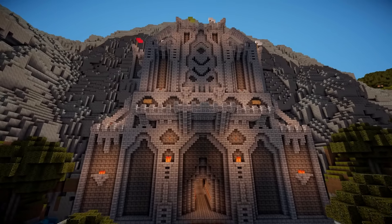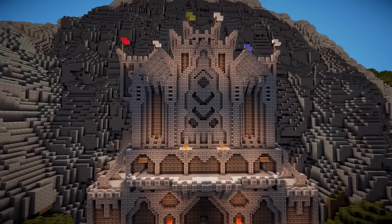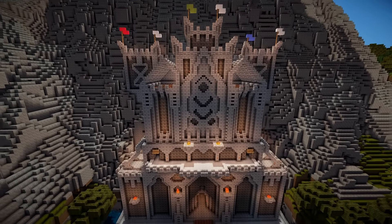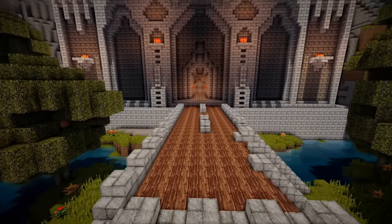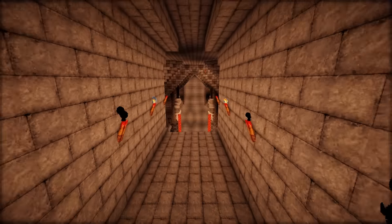We built a lot inside here. We built the roof and some pillars, gave it a lava floor, some Dwarven heads and some decoration, and shaped the room slightly. But there's still a lot to do in this room. We've got to get it looking like a true Dwarven Fortress.